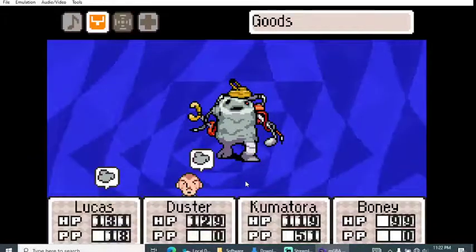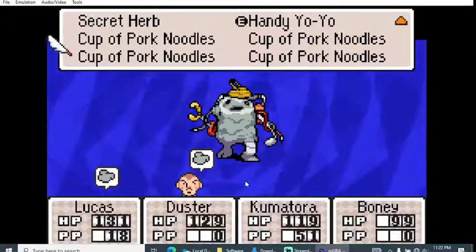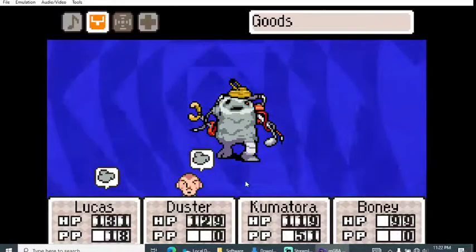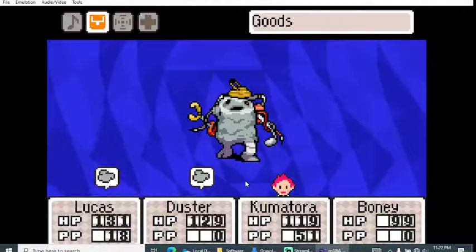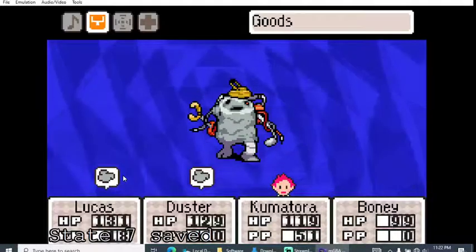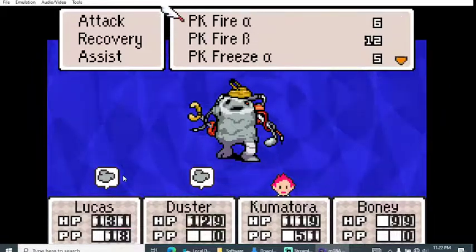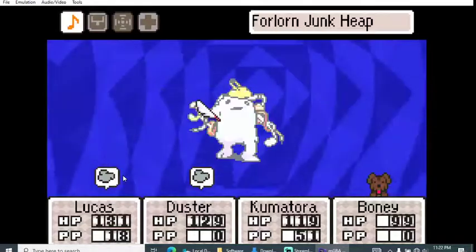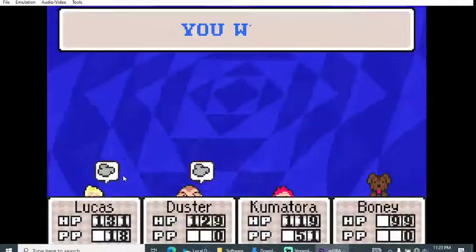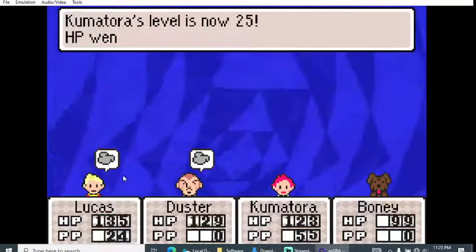I'm running out of PSI or PP points. I don't have anything to recharge it. All right, I'm gonna gut this out the old-fashioned way. I'll save here just in case we have to do this again. We're raising Fire here — wow, I'm surprised he went down so easily! 2,500 experience points. Thank god.